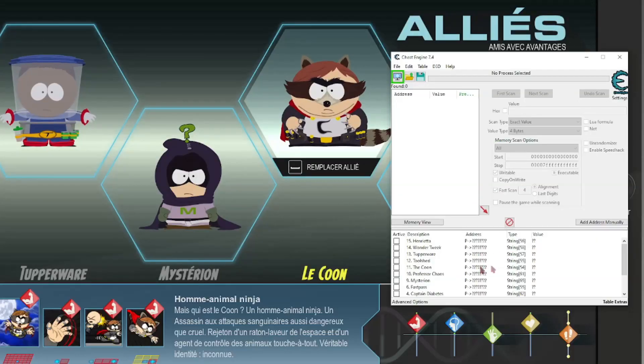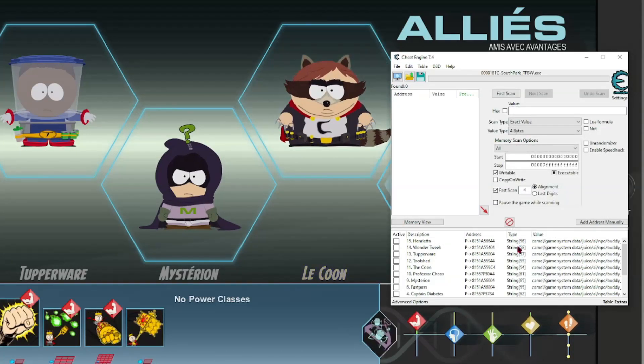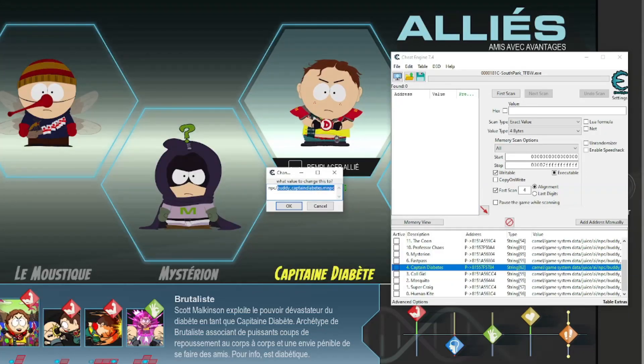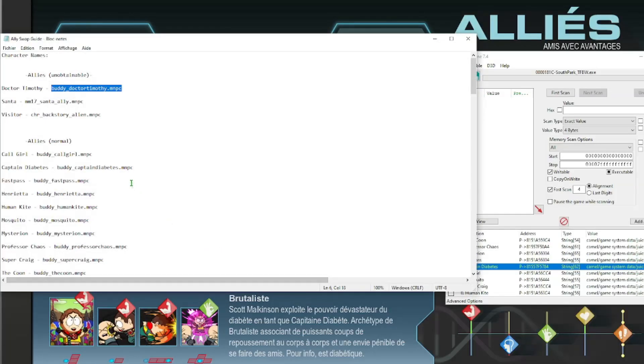First off, open the cheat table and select the game. Click yes if a pop-up appears, or else everything will get removed. Now open up the ally swap guide text file and copy paste the ally of your choice. Select an ally already in your set and replace the end part of the string by the character you'd like to play with.